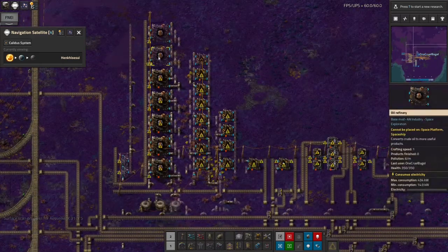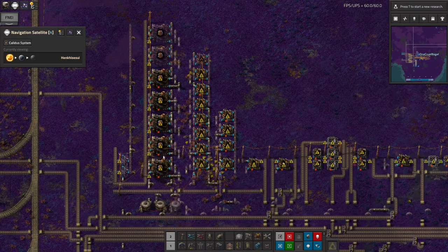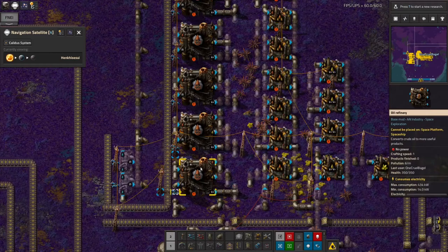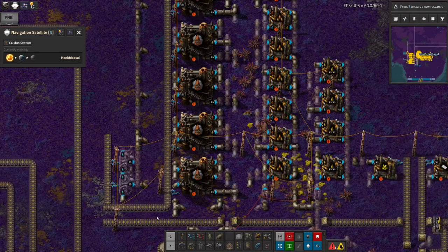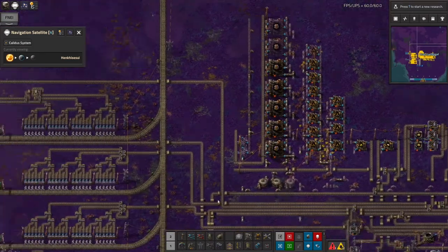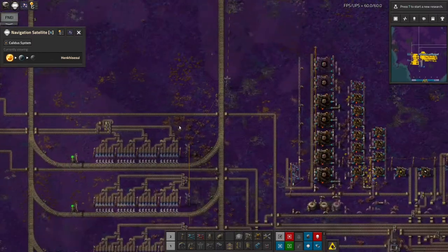One of the things I'm thinking of doing is replacing all of these with oil refining rather than coal liquefaction, because whilst I do have the heavy oil to kick-start this, I don't really want to use the coal if I can avoid it — it's a slightly more limited resource and it's needed for making plastic and a few other things. I'd rather use oil because this planet does have decent amounts of that.